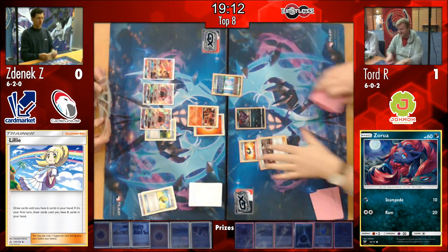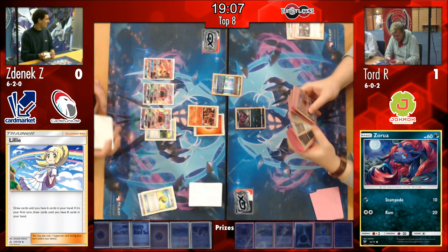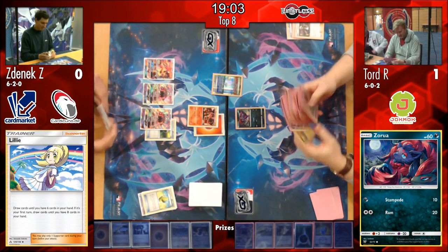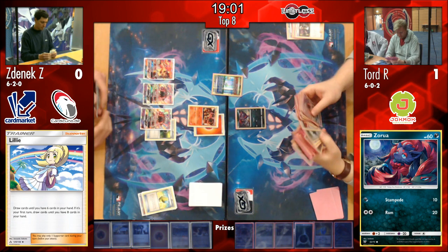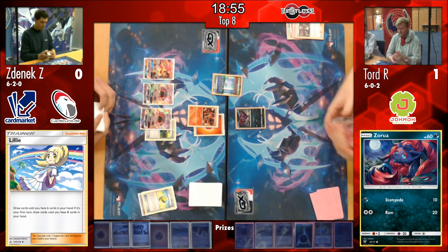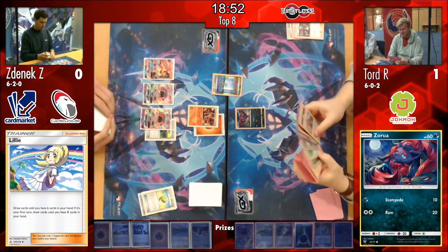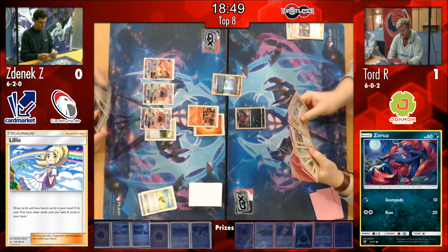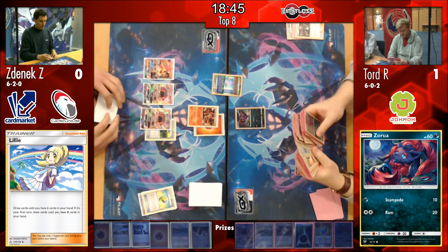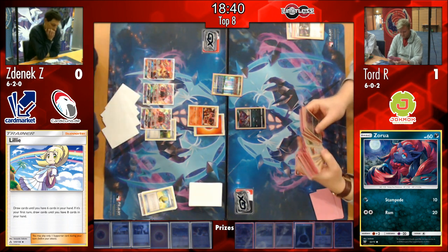We see Parallel City coming into play. Two Guzma come down from that Ultra Ball though - that is very sour. Obviously Tord knows that he plays that Resource Management Oranguru to get those back in the deck later on. He does play those puzzles, but still pretty sore to have to discard two of those. However, Tord is playing four Guzmas, so he still has two of them in the deck. And maybe he thinks with Puzzle of Time in his deck, his Guzmas are more available to him in the discard pile.